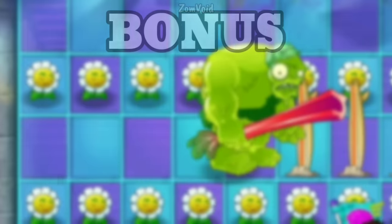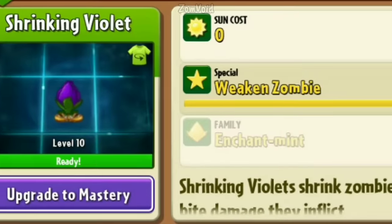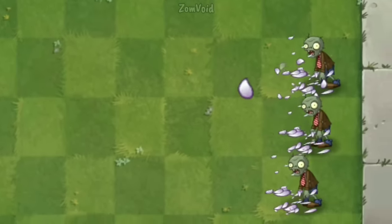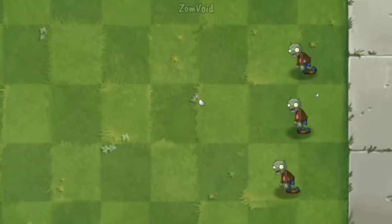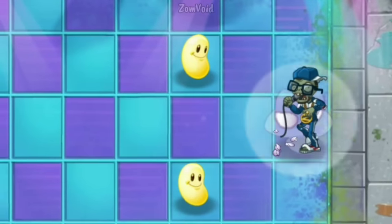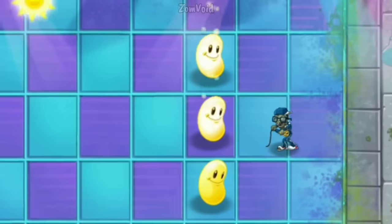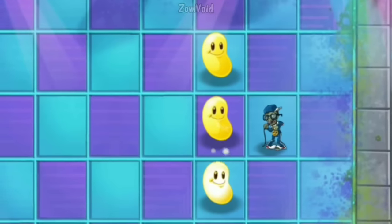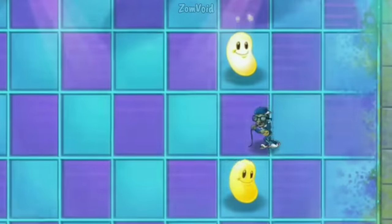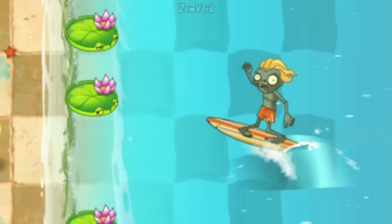Bonus plant — Shrinking Violet: Shrinking Violet has the ability to shrink zombies in a 3x3 area around it, which multiplies all damage that the shrunken zombies take. MC Zombie can only hit a 1x1 instead of a 3x3 area ahead of him during the rap jam. The Surfer Zombie can no longer destroy plants with his board when shrunken.